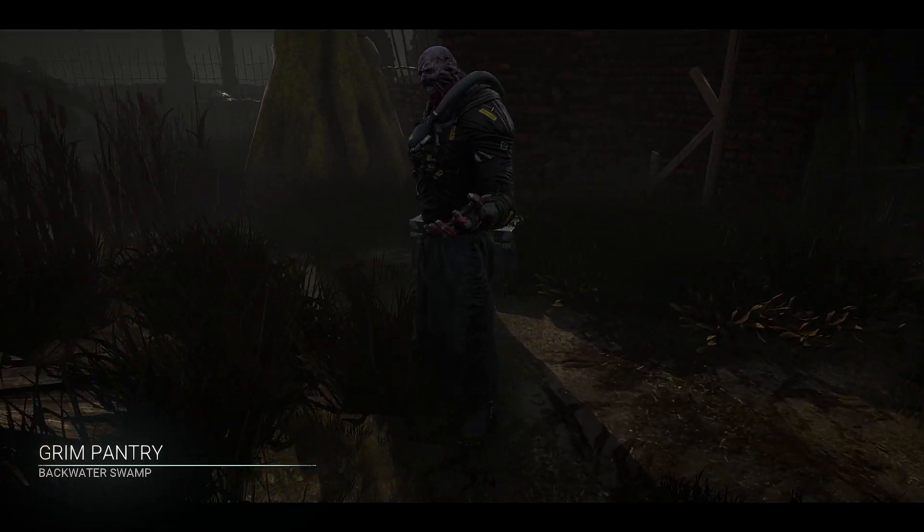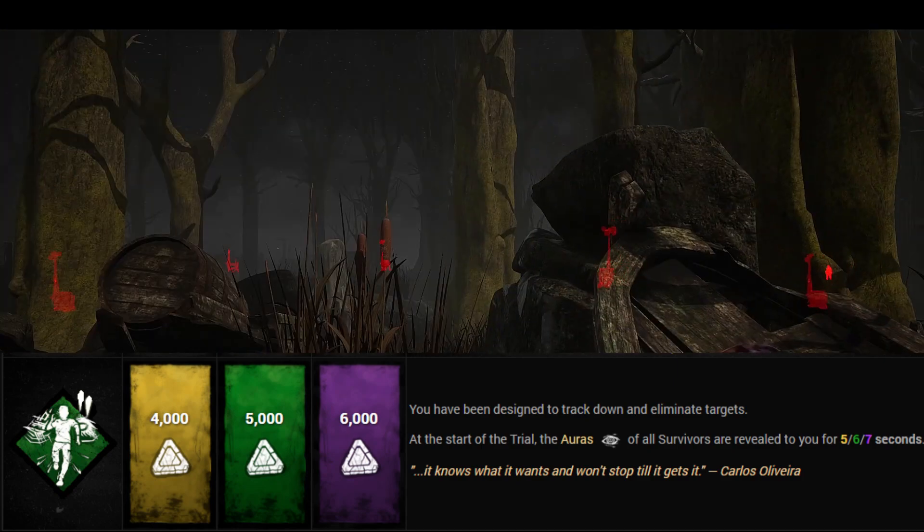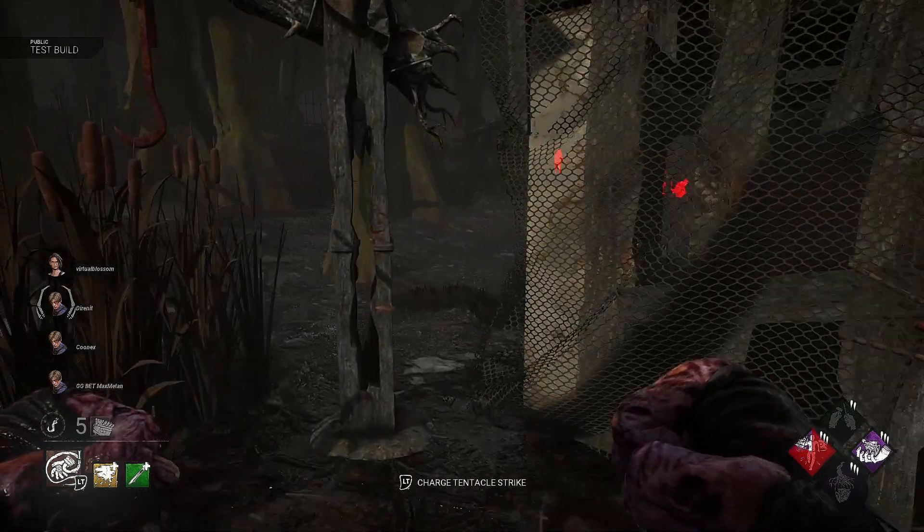Lethal Pursuer will allow you, at the start of the trial, to see the auras of all survivors for seven seconds. This will then deactivate after that, but it's a good perk to get you into chases quickly.